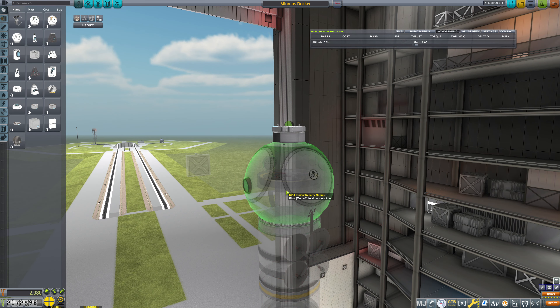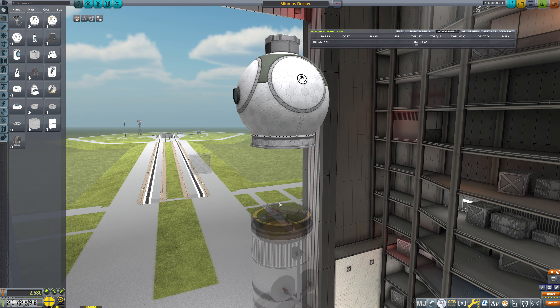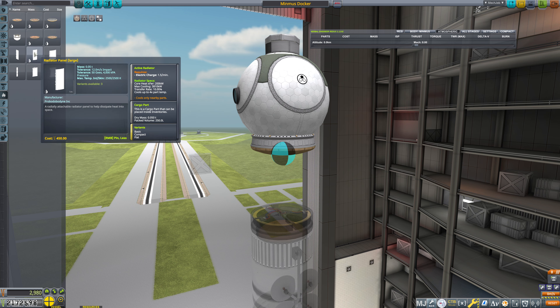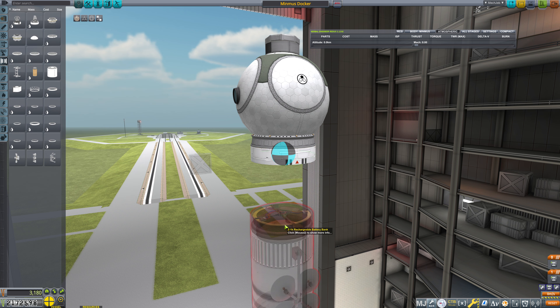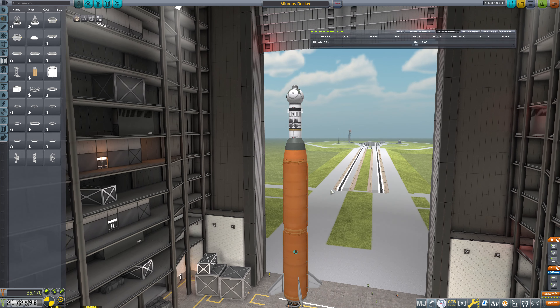We'll just attach this guy here. We're going to put in a 1.25 meter heat shield, a quick decoupler - a TD12. And we've got that rechargeable battery bank. We're going to put in a couple of solar panels, something really, really basic like this. That gets us most of the way there, for sure.